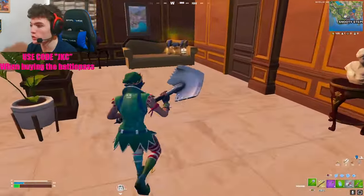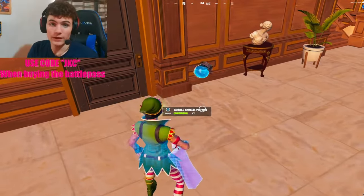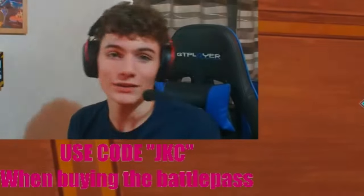For that reason, this is one of the strongest POIs on the map. If you want to learn to land at Pleasant Piazza, make sure you click on the video on the screen right now, as it is the best drop possible and it's going to help you out a ton. I'll see you in the next one, guys.